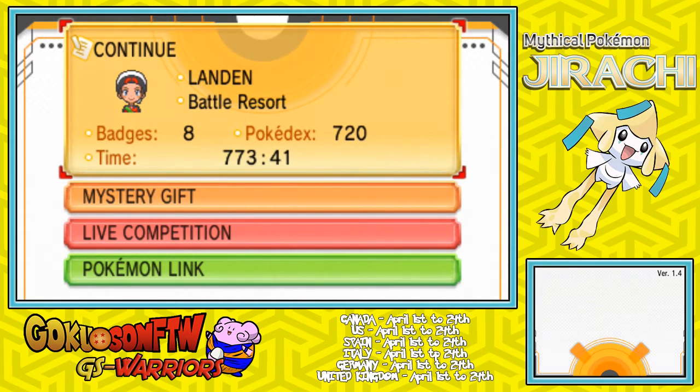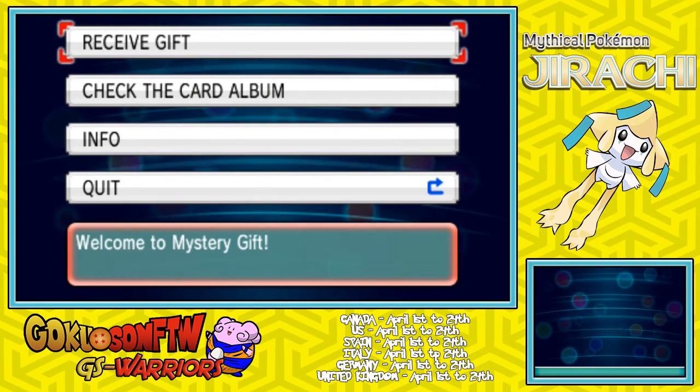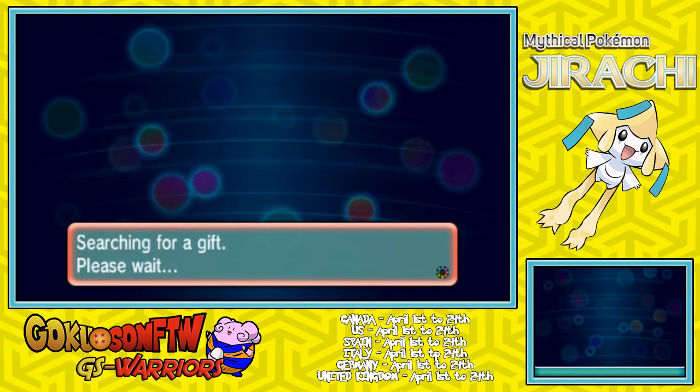The first thing you gotta do is go onto your starting screen right here, go down to Mystery Gift, and it's pretty much the same thing as last month for Celebi. Go into Receive Gift, click Yes, go via Internet, and make sure you are connected to the Internet.